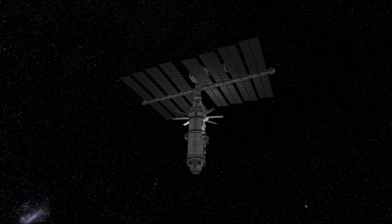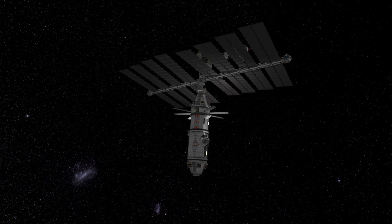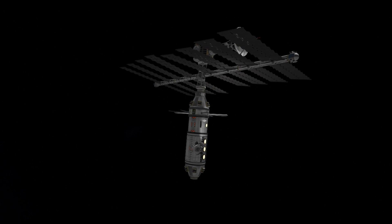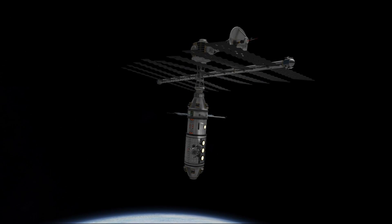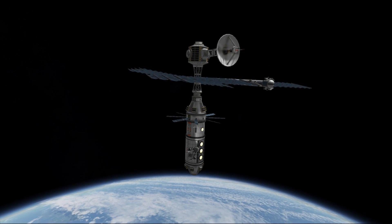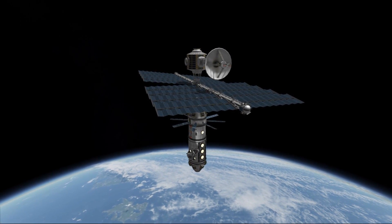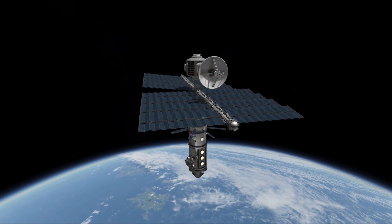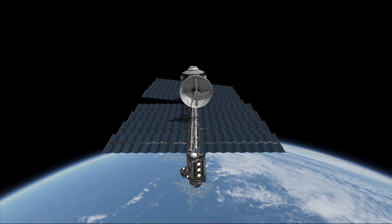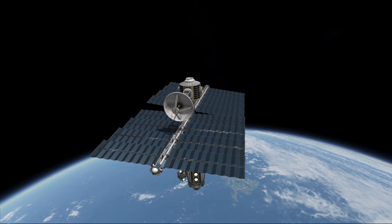Apart from big spaceships, we also have space stations in Kerbin's orbit. The first permanent Kerbal presence is the Kerbin Research Space Station, the first station we launched. It's been quite some time, but the station has proven to be very useful, delivering quite a lot of science through onboard research, and it will surely be expanded in the future to house more Kerbals and conduct even more research.